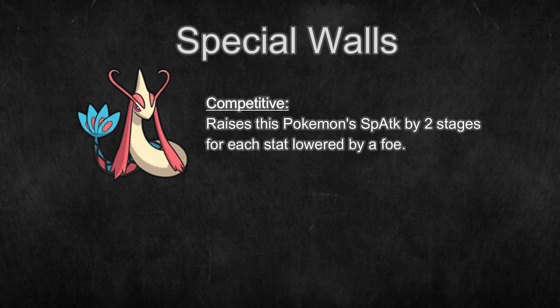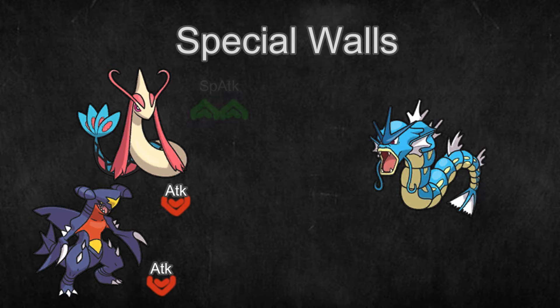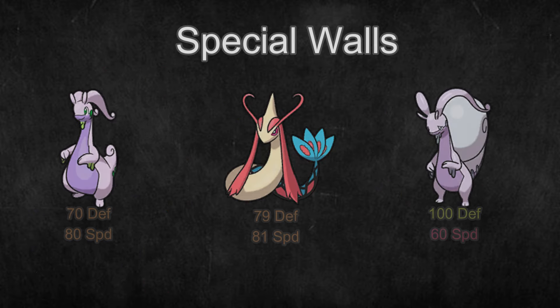Milotic has Competitive, which can give it a plus two Special Attack boost if one of its stats is lowered. When you pair Milotic with a Pokemon that's weak to Intimidate, it may incentivize your opponent to send out their Intimidate Pokemon — but if they do, Milotic becomes very threatening. These Pokemon's main weakness is that they're slower and have lower Physical Defense, so they can often be taken out by hard-hitting physical attackers.